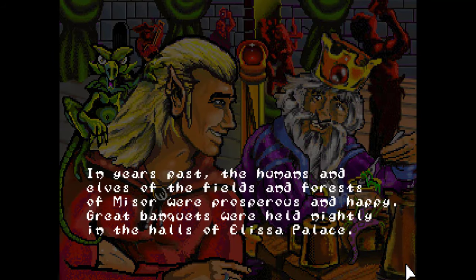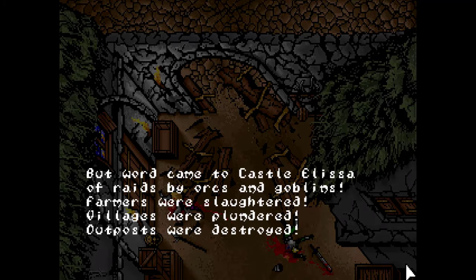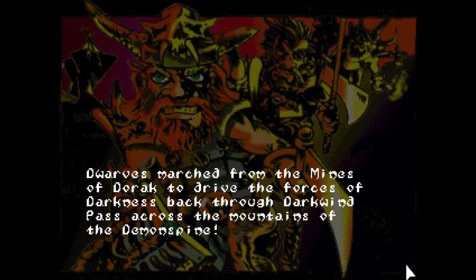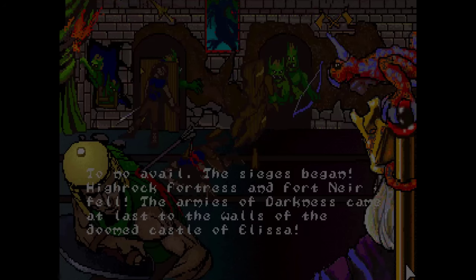In years past, the humans and elves of the fields and forests of Miser were prosperous and happy. Great banquets were held nightly in the halls of Alissa Palace. But word came to Castle Alissa of raids by orcs and goblins. Farmers were slaughtered, villages were plundered, outposts were destroyed. Dwarves marched from the mines of Dorok to drive the force of darkness back through Darkwind Pass across the mountains of the Demon Spine. To no avail — the Cetus began. High Rock Fortress and Fort Nier fell. The armies of darkness came at last to the walls of the doomed Castle of Alissa.